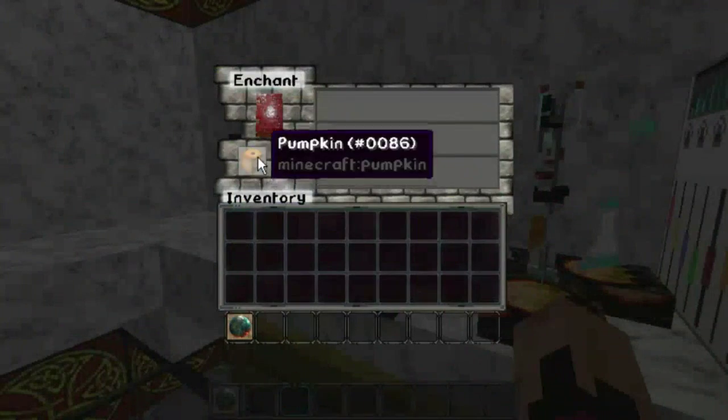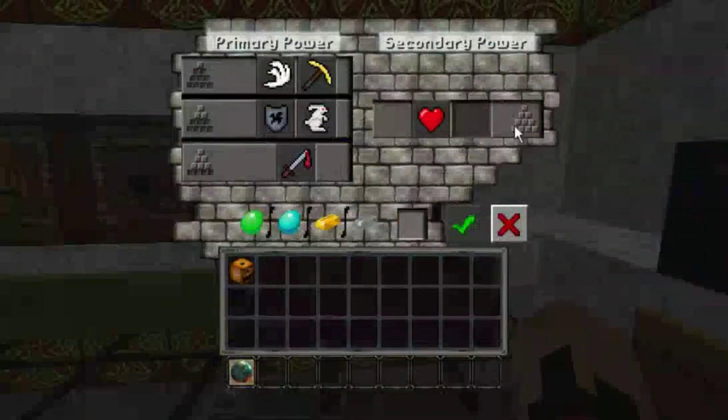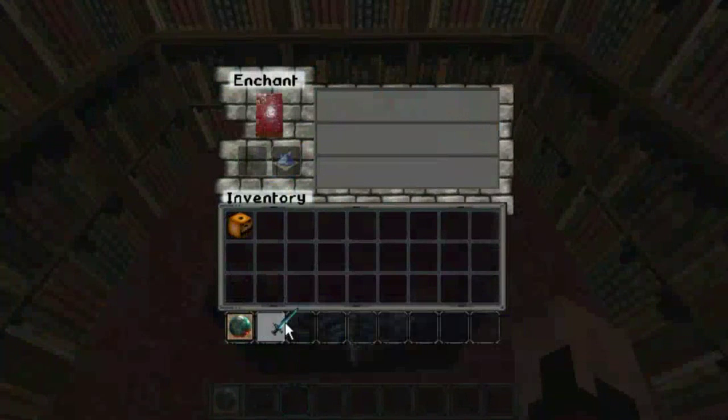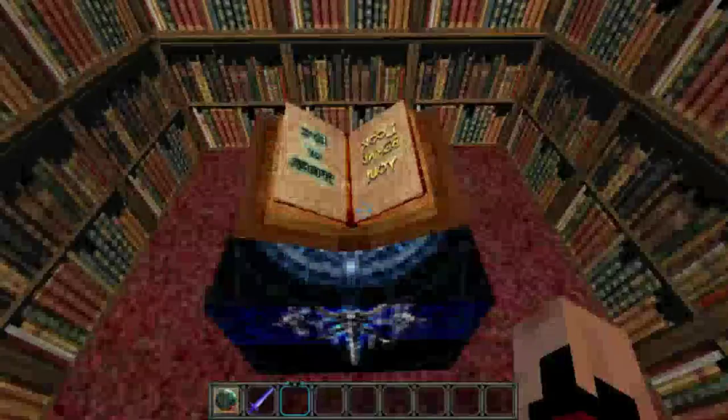We're going to go check out the GUIs and stuff like that now. Here's the enchantment table — very well done. Got the brewing station. Command block — most people don't texture the command block. Let's go get our sword, see what the day looks like. Oh wow, look at that — I want the moon. Let's get our sword and put this in here. See what it looks like — nice, I like it, nice and shiny.